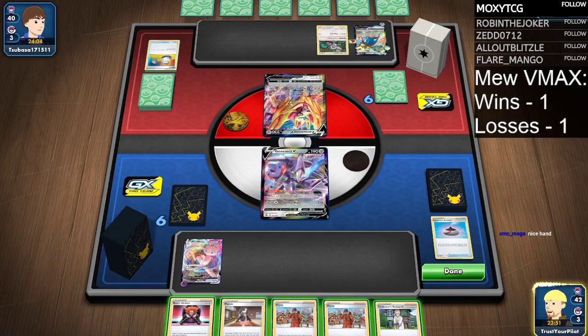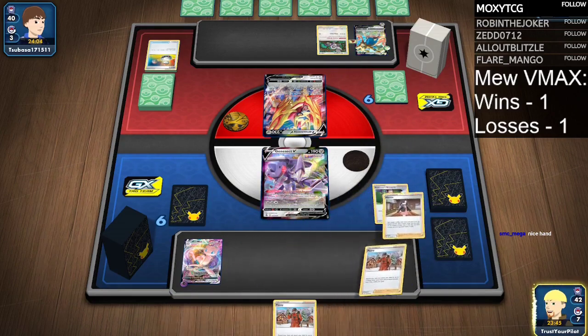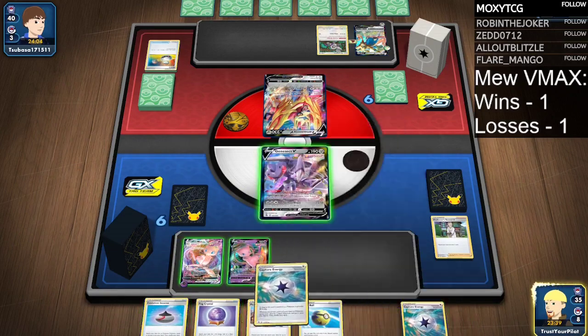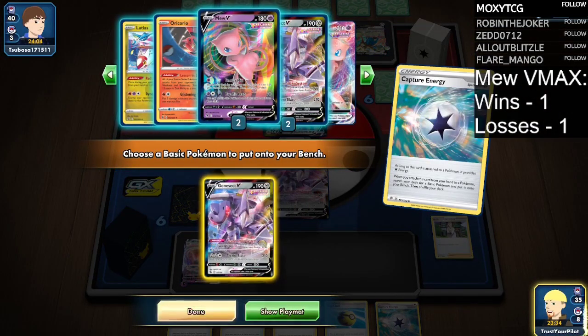If I Peony, I can guarantee a few things, but let's just Research. The deck will cooperate once I get rid of all my cards, right? Okay, Capture Energy — let's go get a Genesect.